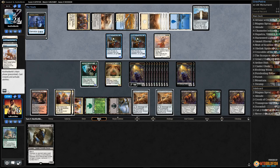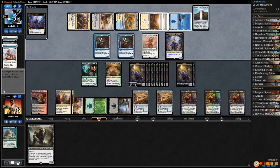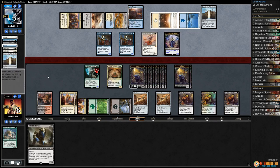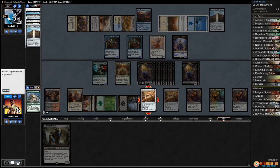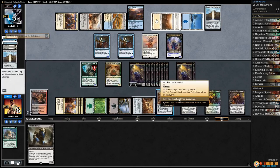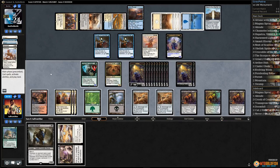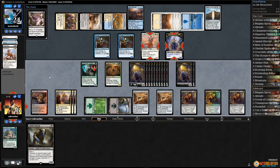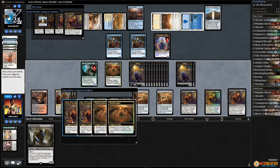Opponent is going to eternalize a Champion. Maybe we should have gotten rid of that — that was definitely a misplay. Plays Rivulet, opponent passes. Exile Archfiend, exile Gate. That's a good draw — a very good draw. Let's Grind. That's gonna get us a lot more tokens and a lot more drains.